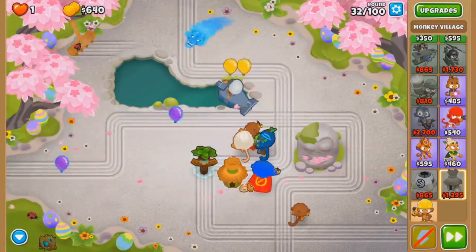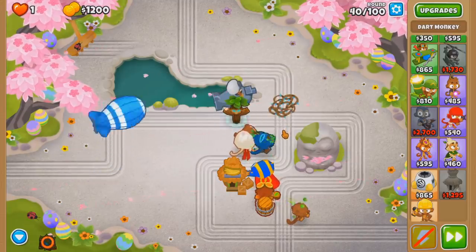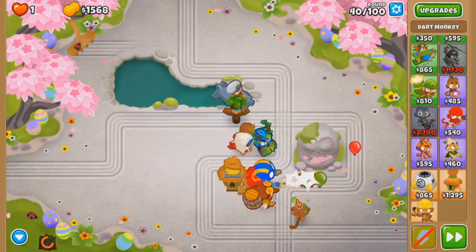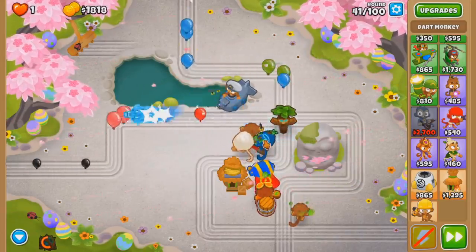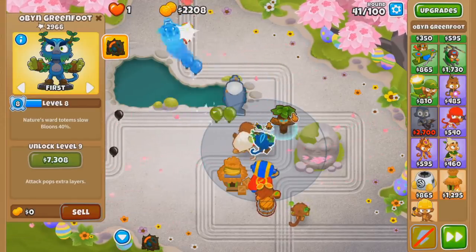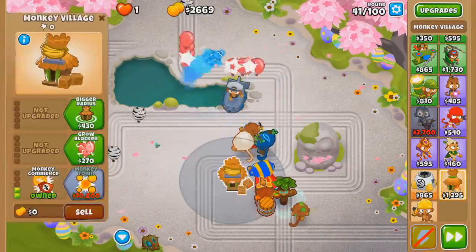You figure out how to do the last 20 rounds yourself. So, Round 40 — I forgot to set up my Brambles, but that should be fine. Super has got this in the bag. Although, ideally you want to drop two Brambles just in case, because there is RNG involved. If the Brambles land on the wrong side, I may have to restart, and that would not be fun.